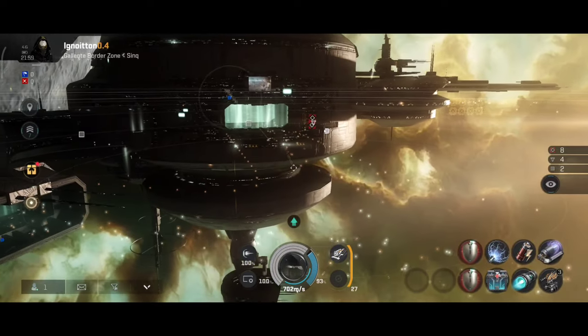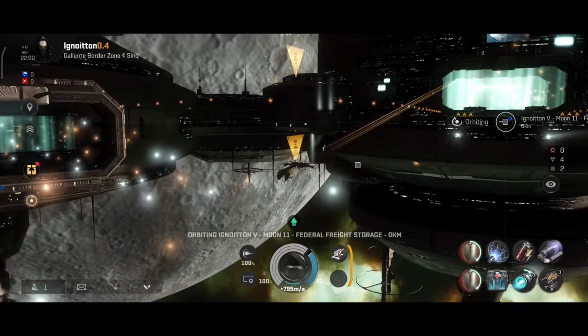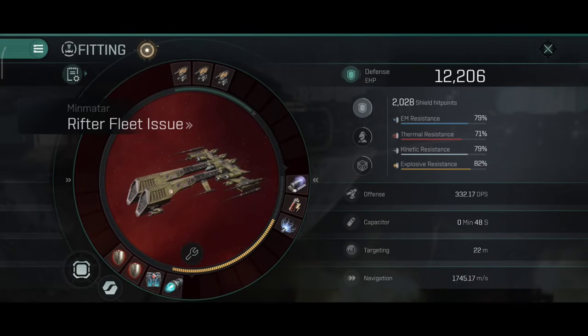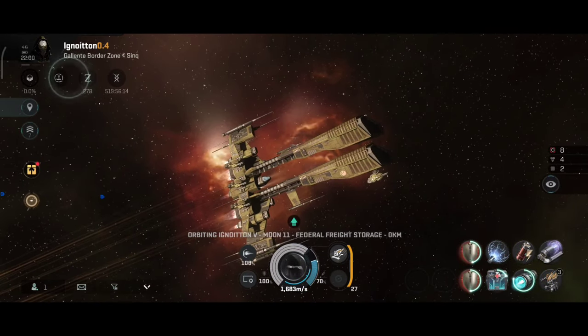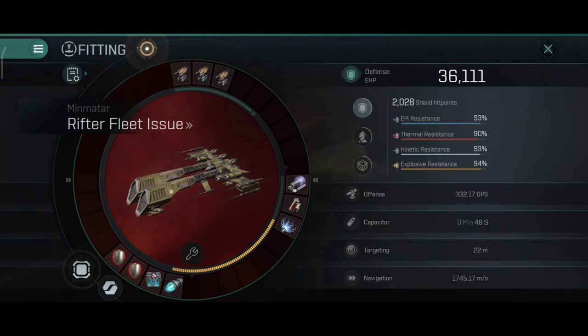Adaptives are on. Let's orbit the station. The afterburner speed will remain the same. 12,206 hit points, 79, 71, 79 and 82% resistance — pretty good. With the damage control, your tank is 36,111 hit points, 93, 90, 93 and 94% resistances, which for a frigate is impressively tanky.